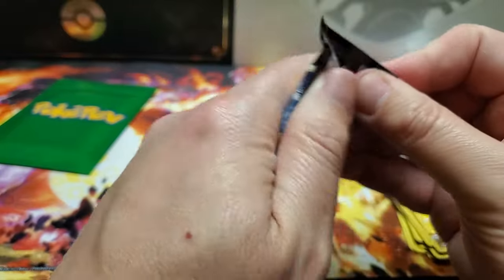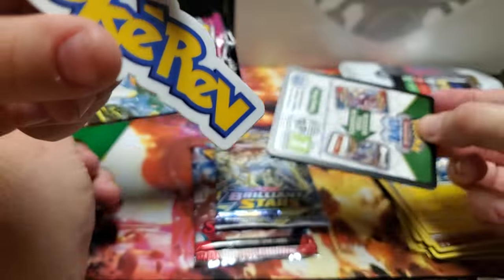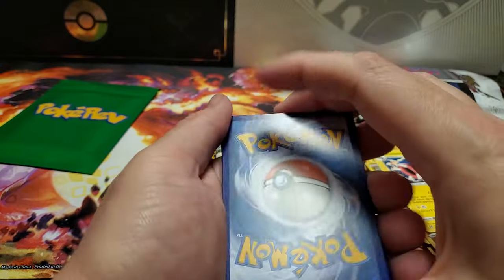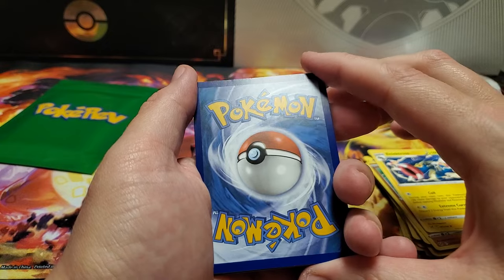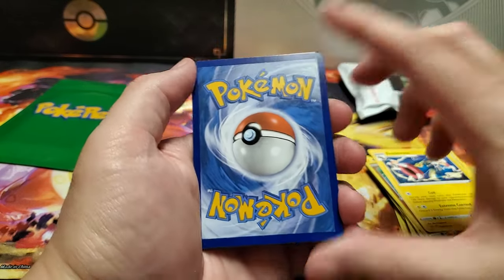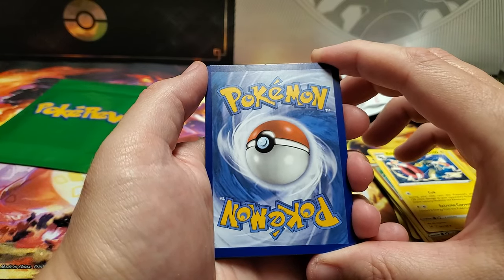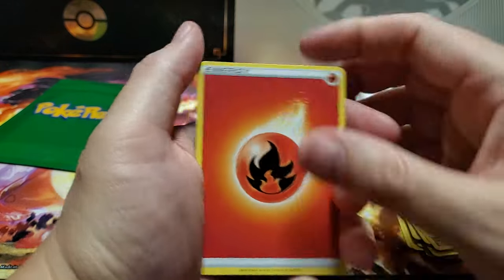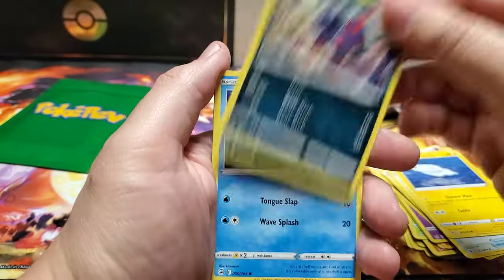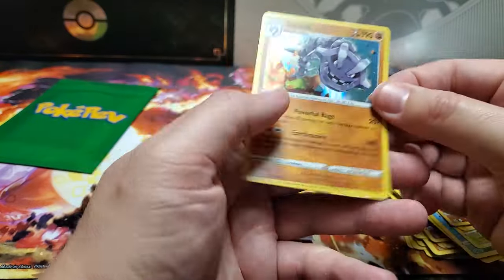We've got some Fusion Strike here. Sloan, do you want to guess your energy? Water. Fire - that's okay, water beats fire. We got Simasage, Sidney, VIP Pass, Tynamo, Zorua, Shellder, Caterpie, Drillbur, Reverse Claydol, and a Steelix holo. Nothing too crazy so far.